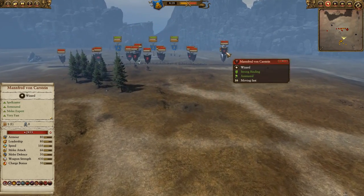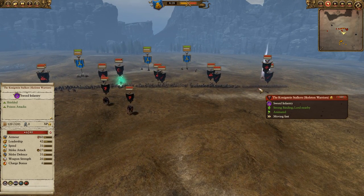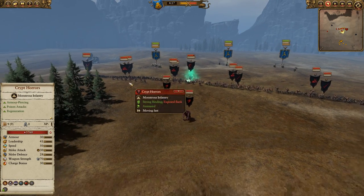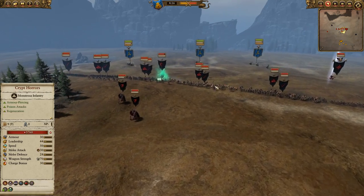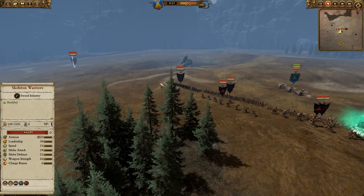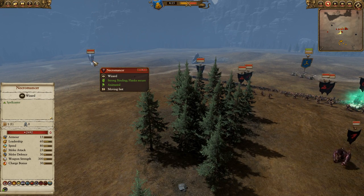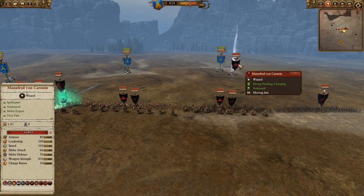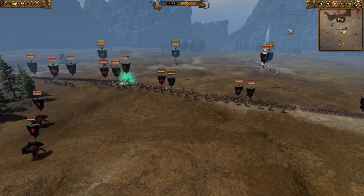As far as my opponent's army composition, he does have Manfred von Karstein, the Konigstein stalkers — a pretty interesting pick, shielded with poison attacks. He has a front line of skeleton warriors and low-tier fodder units, which is very common in the vargulf and cryptor style of play. He has a whole back line of cryptors, a mortis engine, two vargulfs, and a necromancer who I believe is riding a horse. The necromancer has scroll of shielding, invocation of Nehek, and raise dead. Manfred also has raise dead but interestingly no invocation of Nehek. So without further ado, let's get started.